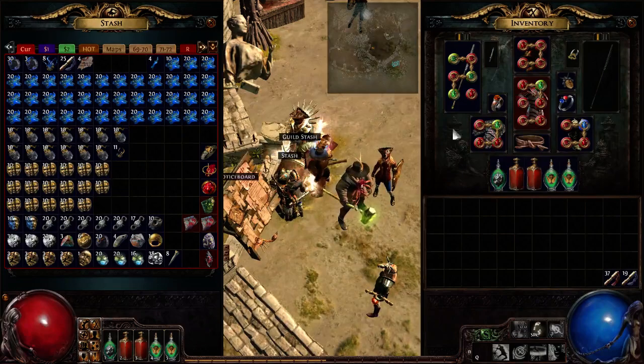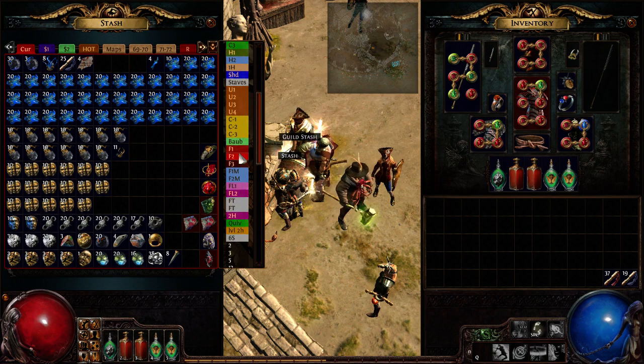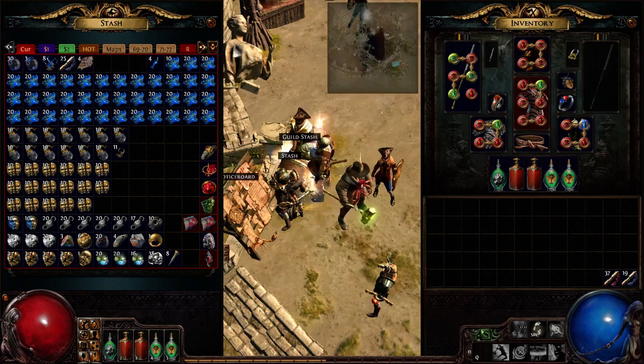I can confidently say that the aspect of pay-to-win is providing you an in-game advantage by giving money to the company to get features that other people don't have access to — and that is stash tabs. Because I have 90-plus stash tabs, I'm able to buy myself more trading leverage.